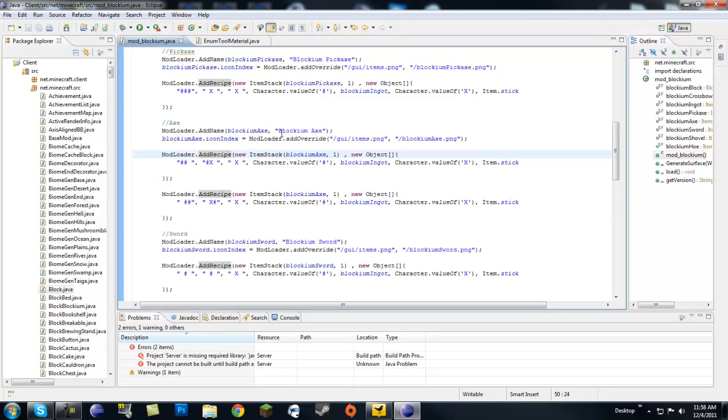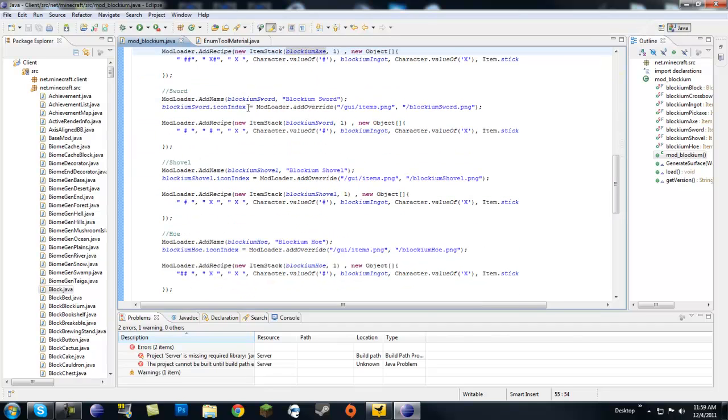With an axe there are two different recipes because you can have an axe going to the right and one going to the left. So you need to make two recipes — two on the top-left with a stick below, and then the same thing mirrored for the opposite side — and you'll get a blockium axe. Same with the sword, just replace all the names and make sure the crafting recipes are right.